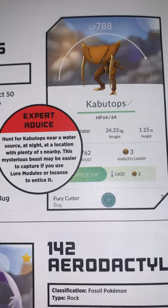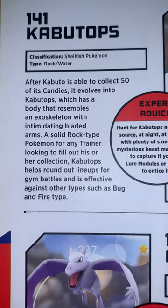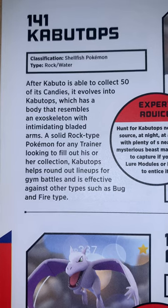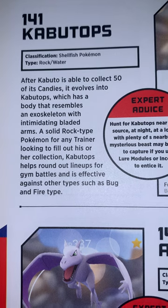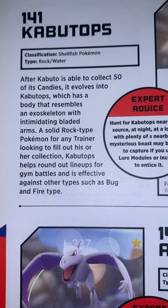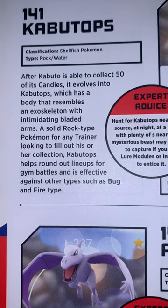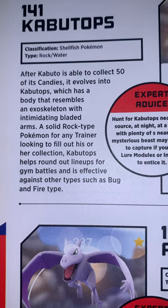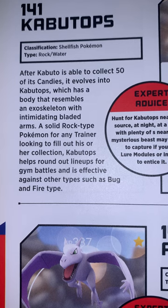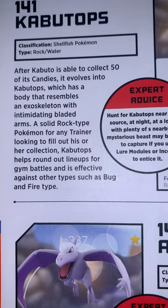Then we've got Kabutops — HP goes to 64. Classification: Shellfish Pokémon, Rock and Water type. After Kabuto is able to collect 50 of its candies, it evolves into Kabutops, which has a body that resembles an exoskeleton with intimidating bladed arms. A solid Rock-type Pokémon for any trainer looking to fill out their collection, Kabutops helps round things out for gym battles and is effective against other types such as Bug and Fire.